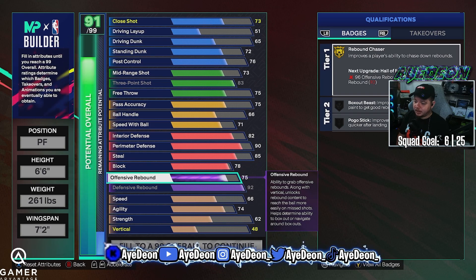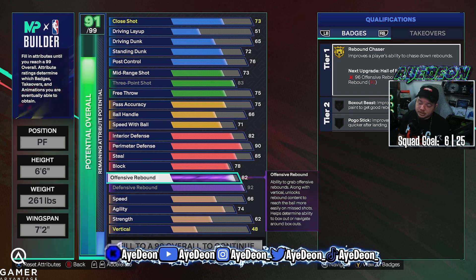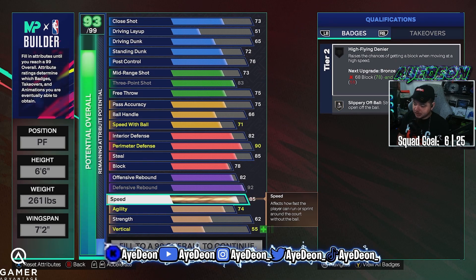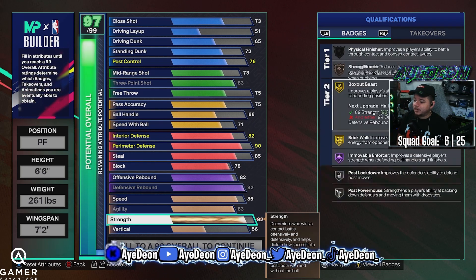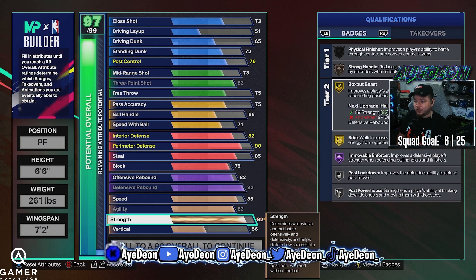Rebound chaser is going to go up to gold with a 92 defensive rebound. Offensive rebounds can be an 82. Now again, you're looking at a 6'6" build — you're not going to out-board everyone. But I got into the rec solo queue and I'm out-boarding centers, getting 20-plus boards in those games. We played proving grounds yesterday and I was out-snagging our own center and their center. Speed is going to be 86, which maxes out. Strength on this build is going to be a 92, which gets you movable enforcer on Hall of Fame — you get that at a 91.